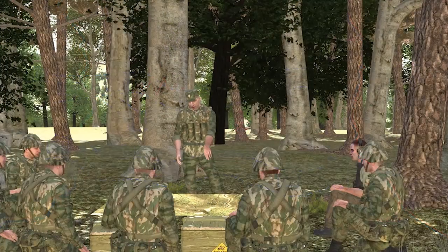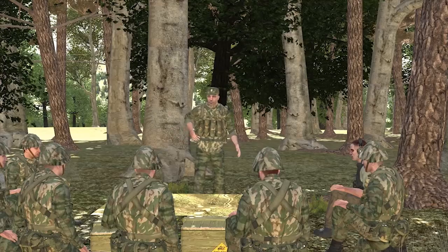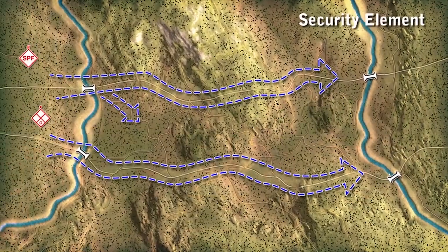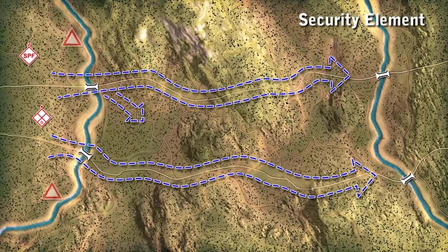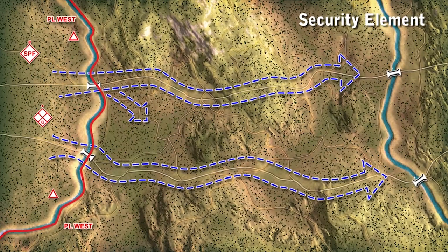I want each of you to brief your roles and tasks as you understand them. We'll begin with the security element. My section and the SBF team established security west of Phase Line West on both Route North and Route South. We'll provide early warning, find their C2 and logistics, and disrupt lead Blue 4 elements with long-range fires. I'll relay reports to the SBF team operating further to the west.